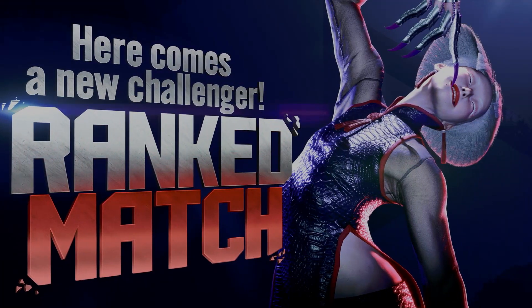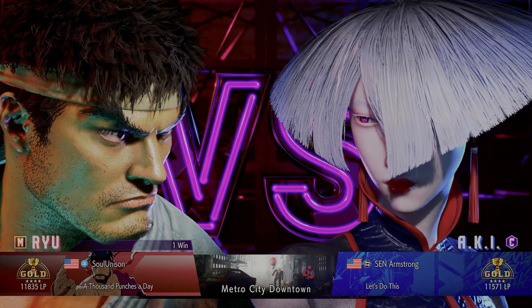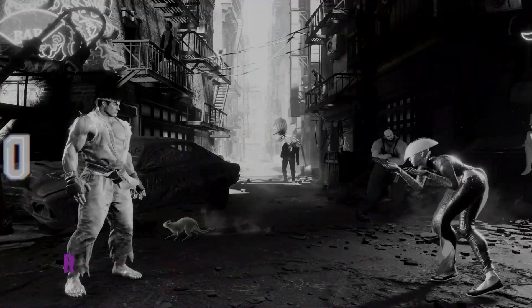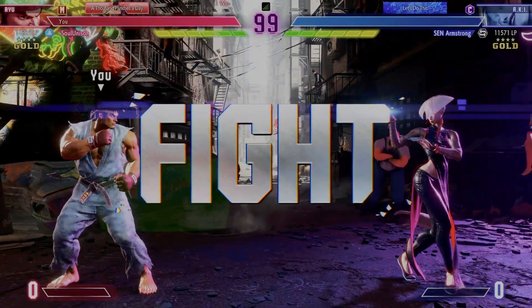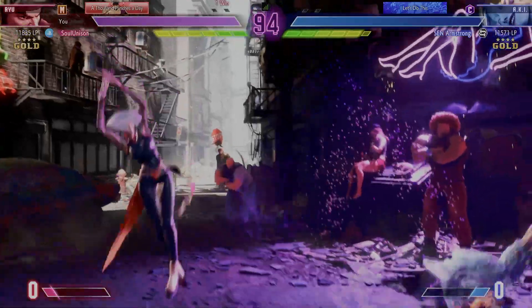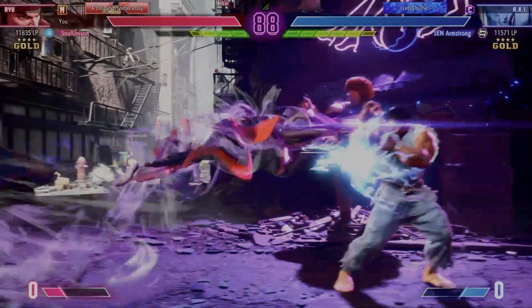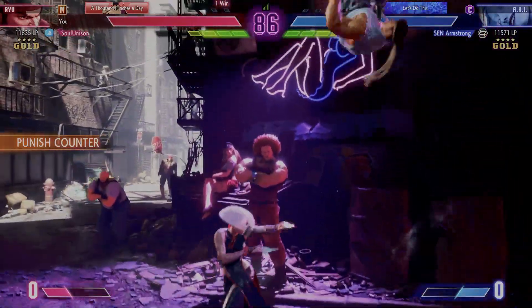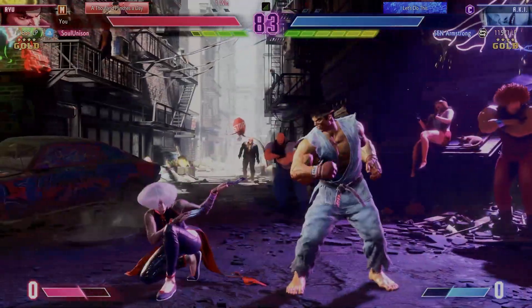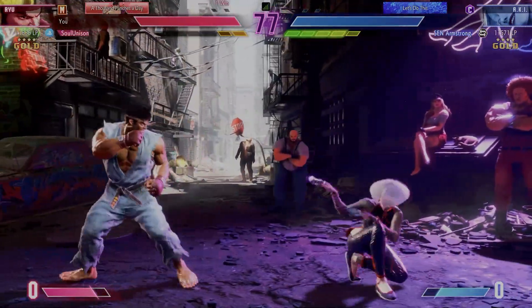Here comes a new challenger. Two of the biggest lab monsters are about to get it on. Let us begin. Round one, fight. Here we go. Let's see what these fighters have in store. Try to bait them with the projectile. Player two has the life. Both fighters have taken a step back — they're both looking to reassess the fight. Good job blocking the jump in. They're showing us just how patient they can be.